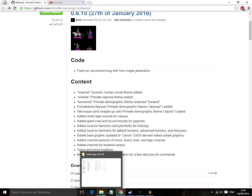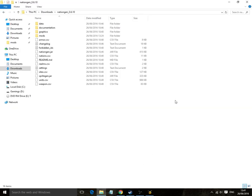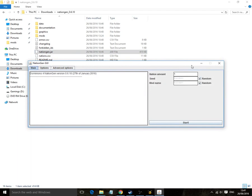And then extract it using your extractor of choice. I like 7-zip, others may prefer their own. Get into the folder, and then what you want is just to double click on nation gen.jar. This relies on you having Java,